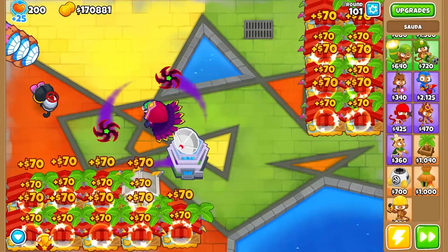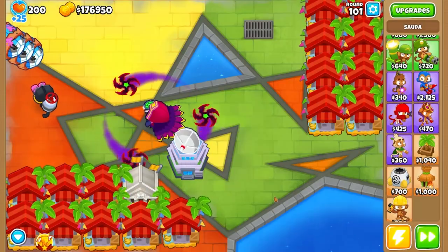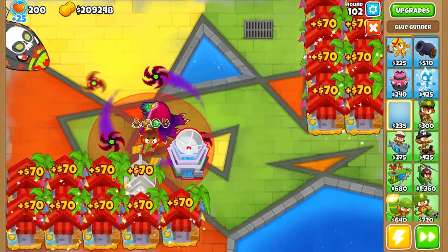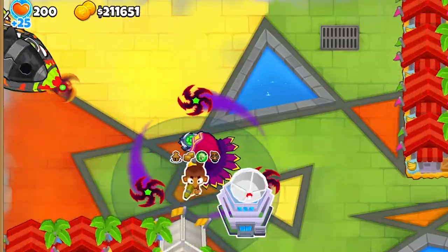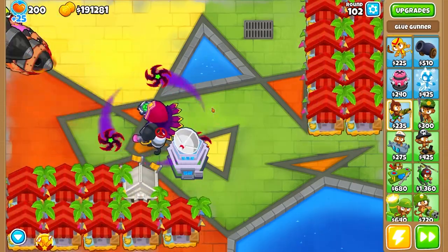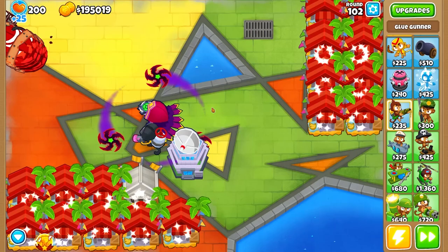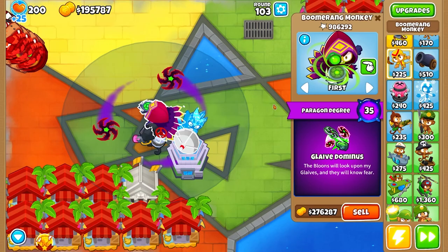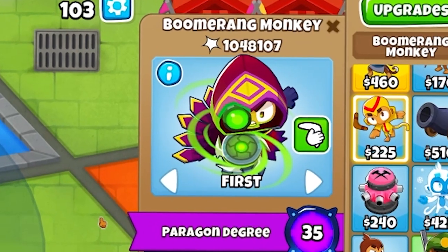Are you actually going to carry me to round 150? Auto-start on — time to find out. Oh wait, I have an evil idea: if I move the Glue Gunner to right here, whenever ZOMGs enter the circle's range they'll just get stuck and die. Oh man, if they can even reach the circle — this thing is just keeping them that far back. Is this at full range already? Over a million pops!